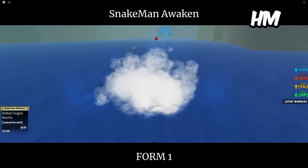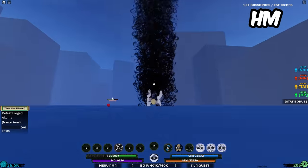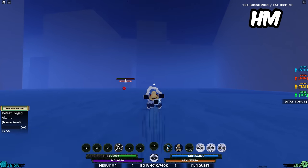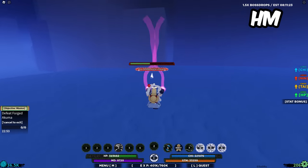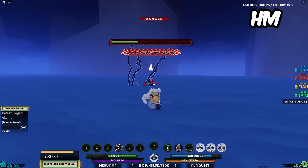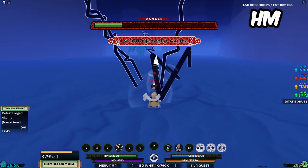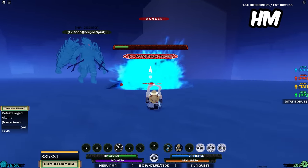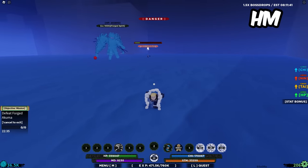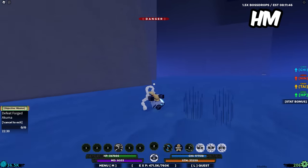The two honorable mentions are actually going to be Snake Man and Inferno — basically any traveling bloodline. One of the most underrated things about PvE content is the ability to travel. Most travel abilities were unfortunately nerfed, but any bloodline with traveling abilities gets an honorable mention. As for Snake Man, the reason it's not higher on this list is honestly because the damage output was severely nerfed. But it still does a lot of damage, and he still gets stunned by the abilities. It's just the cooldowns are a little bit too high compared to a lot of the other bloodlines on this list.